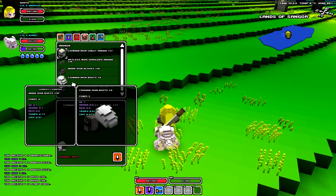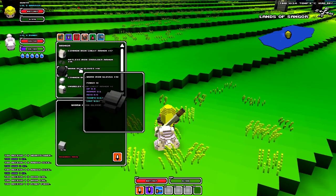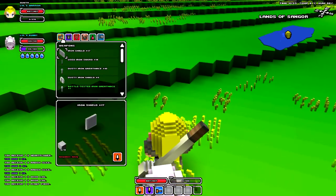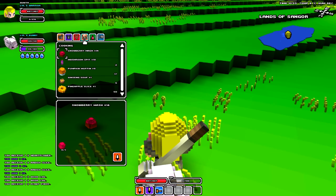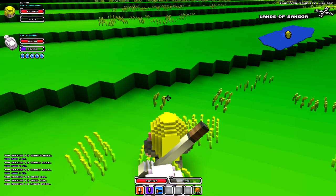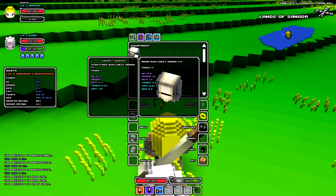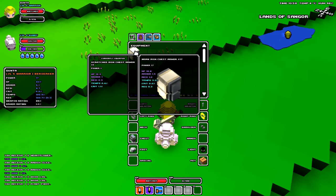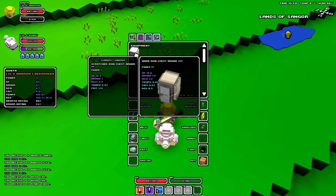Armor — now this isn't the armor I have. Remember, C shows stuff you can make if you have the right ingredients like iron cube. Don't get confused between C and I on your keyboard. C is all stuff you can make; I is what you actually have. Oh look — I can wear my chest armor! It's power 17, so it's like item level 17. I can wear that and it's going to be an upgrade.